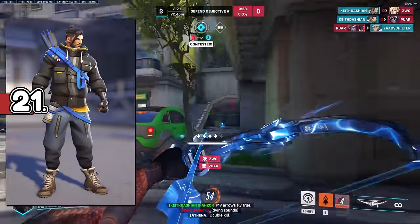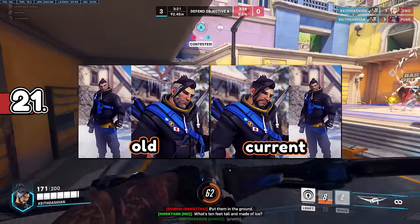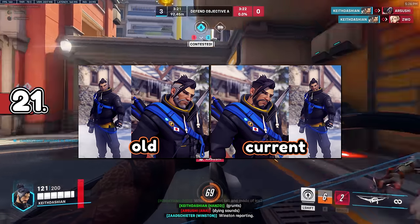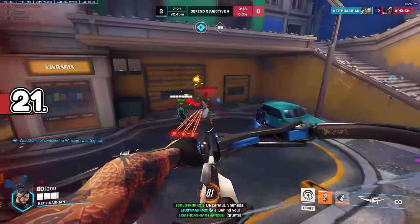Hanzo's casual skin didn't always look the way it does today. When it was first released, some of the hair and beard was a silvery grey instead of the faded black we have now. The reason it got changed was because everyone was complaining about it.